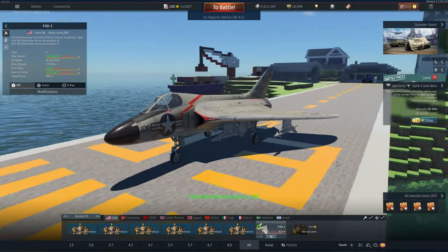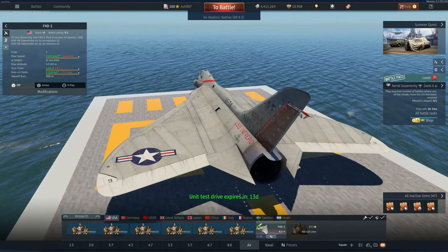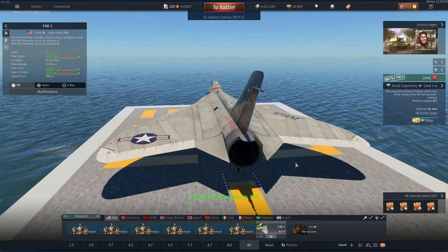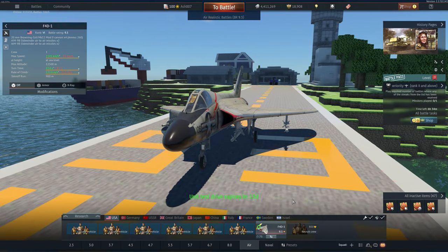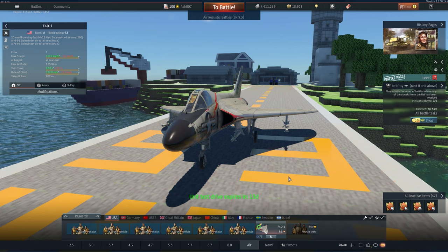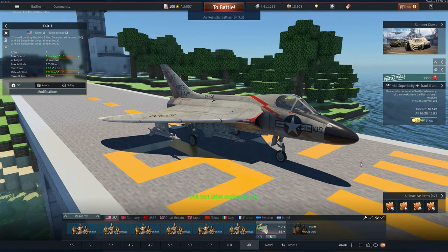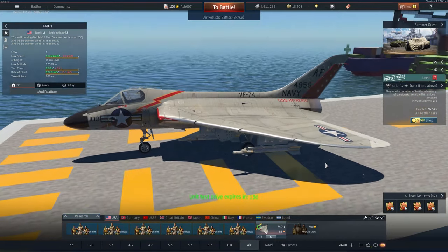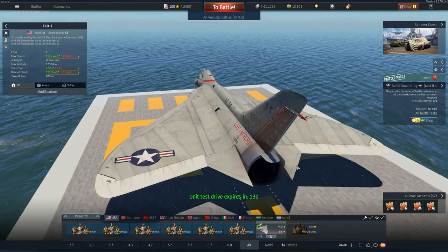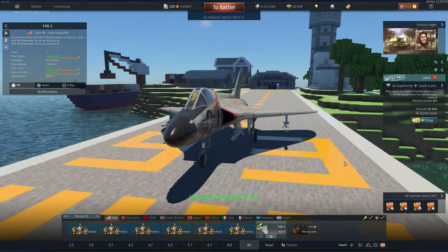This thing is god awful — even worse than the Operation Summer 2020 vehicle which was the F11F Tiger. That thing was fun when it came out. This one at 9.3 is a bit of a struggle bus, although it doesn't really fit anywhere else — you can't put it at 8.7 because it would probably dominate there, and even 9.0 wouldn't be good enough. It's in a weird place because of its radar, and that's why they've put it up there despite its flight performance and insane climb rate.